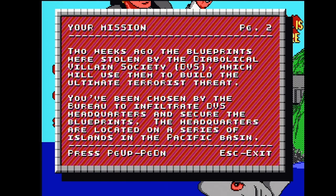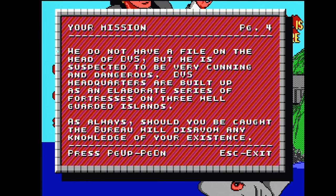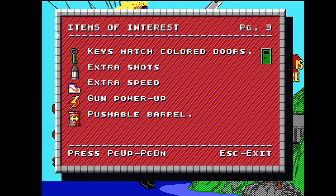Basically you're a very usual double-A-six and you're tasked with retrieving the blueprints for the mega laser, otherwise humankind will be melted like a coral fish in a boiling pot. It's the usual story of fighting your way through the levels to complete the map and access the main fortress. Along the way you'll be filling your pockets with keys — no doubt from a key ball party — extra ammo, some kind of speed gunpowder, and a barrel.